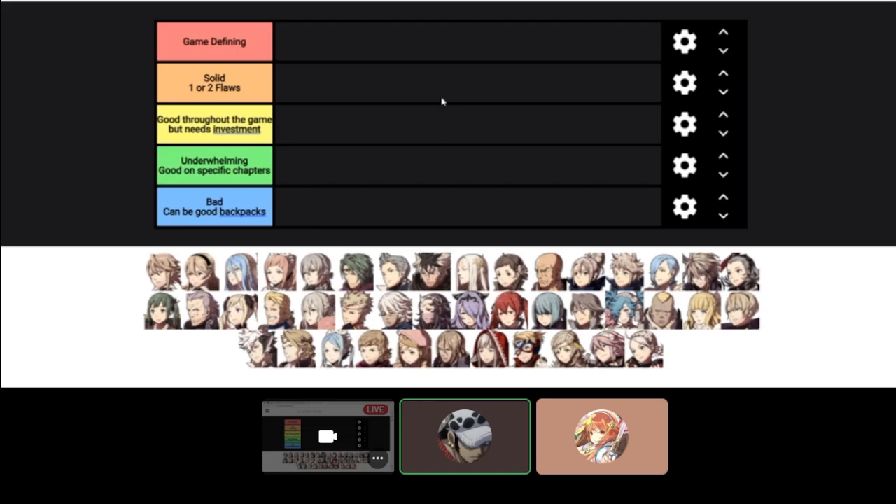The thing about Fates is any unit can be good if you put enough investment into them, but there are some units that require lower investment and some that require higher. Fates in general gives you a lot of tools with tonics, stat stacking, and abilities. The tier labels are: game defining — these units generally don't require too much investment, they're good throughout the game with maybe one or two flaws that are easily patched up.